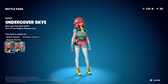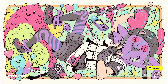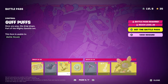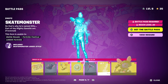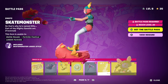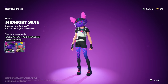They literally made a teenager girl skin, which is pretty cool — it's actually the first teenager girl skin in the game. This is another style she has, and we also have her pickaxe, which is really cool and amazing. Then we also have her emote.